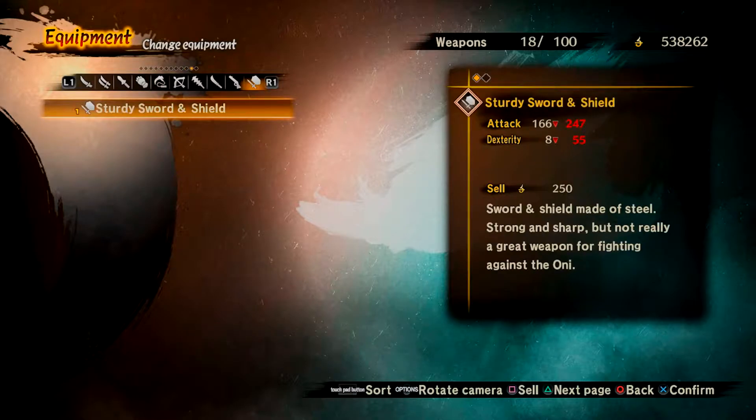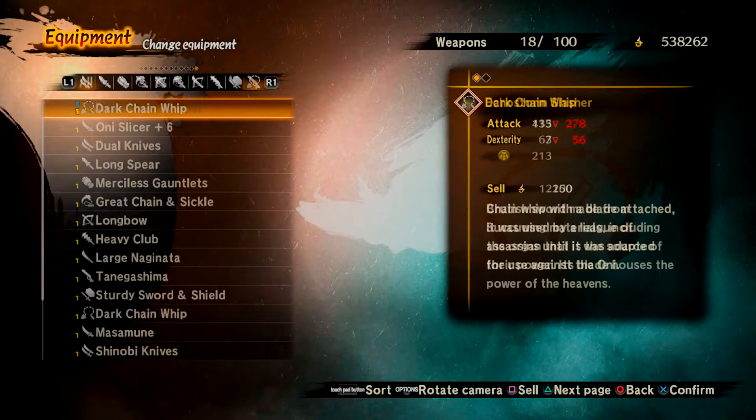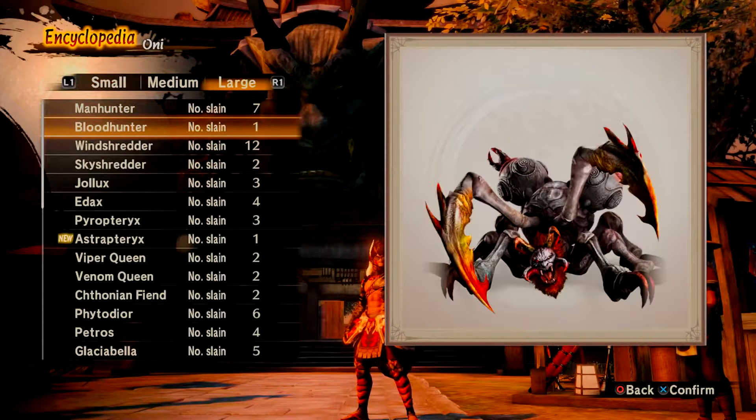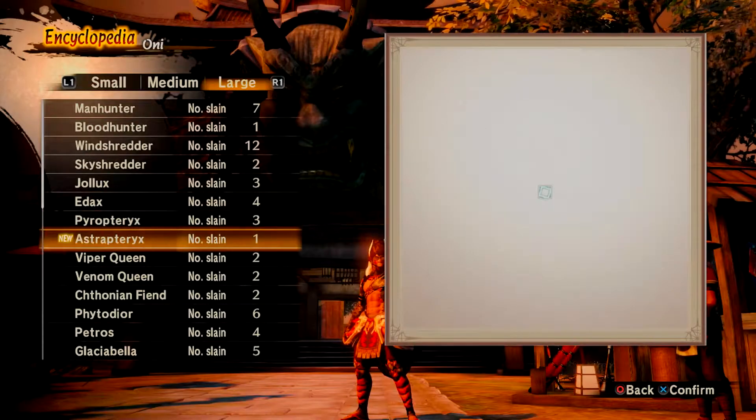Each weapon has its advantages, such as range, damage output, guarding, etc. Oni come in many shapes and sizes, from big and bulky to small and nippy, and these demons won't let up unless one of you falls in battle.